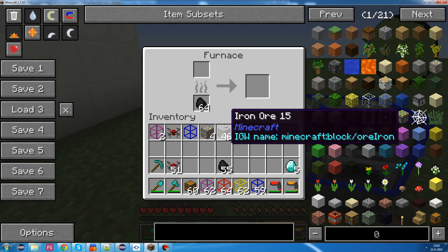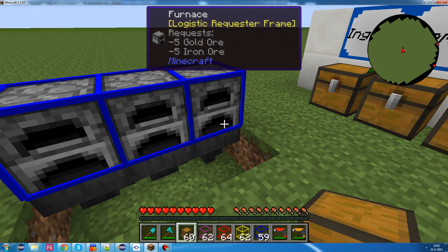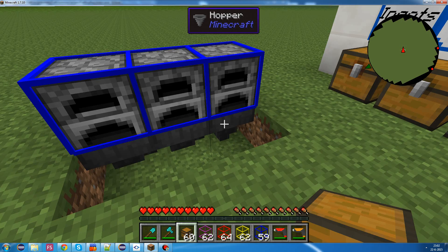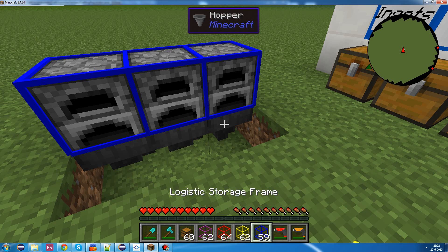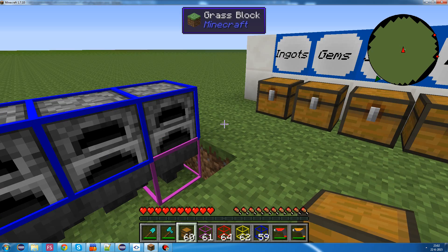For the exporting items - the ingots that come out of it - we want to export through a pneumatic tube, and we're going to use hoppers for now. So, we're going to put an active provider frame again to export the ingots that come out of here.